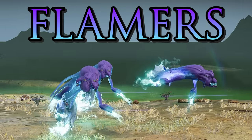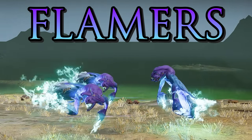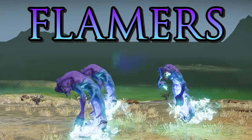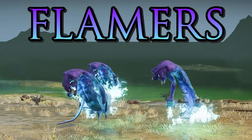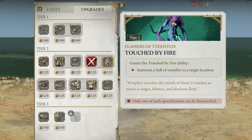The Flamers of Tzeentch are primarily a ranged unit, though not totally awful in melee. They have Bounding Warpfire, which allows them to jump to a target location leaving behind a burning AoE of flames that damages any enemies caught within it — a good way to get to safety. They can be upgraded to increase attack damage and range, or granted the Touched by Fire ability allowing them to summon a Warpfire Ball at a target location for more damage. Overall a stronger ranged choice than Horrors.